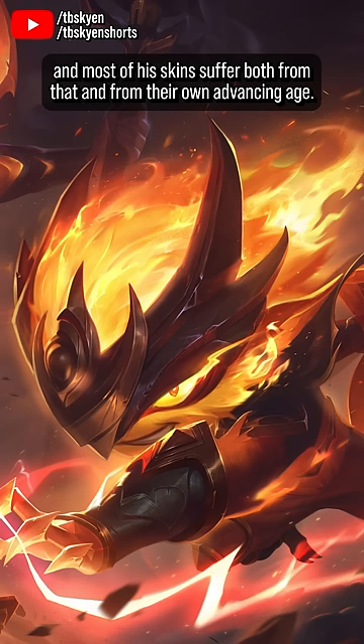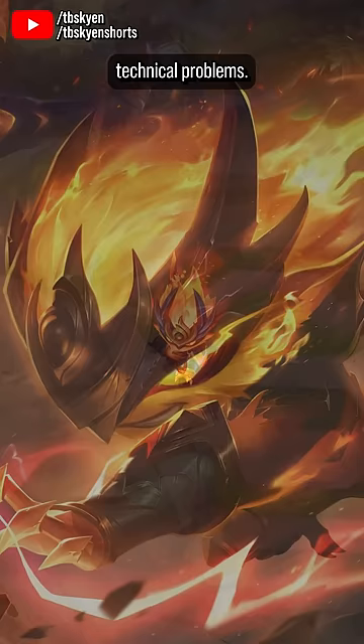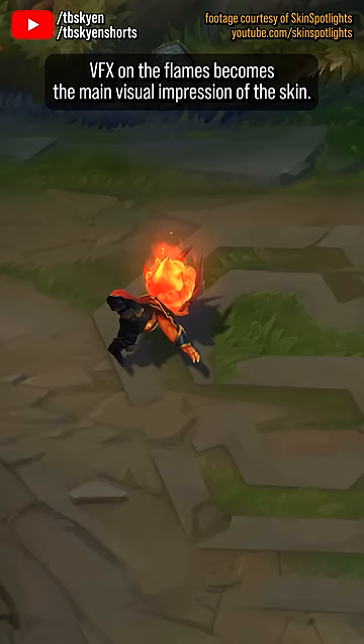The accomplishment of Infernal Kennen, thus, is that it's a skin whose textures and fundamental design almost manage to cover up the champion's underlying technical problems. It keeps most of the body a dull black, highlighting it with flames to draw almost all of your attention to the excellent, if immobile, texture work on his head, where the modern high quality VFX on the flames becomes the main visual impression of the skin.